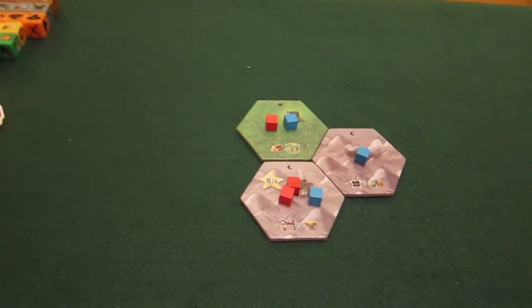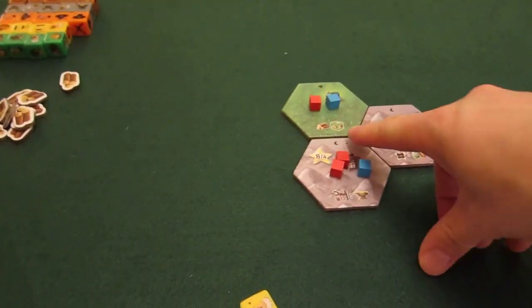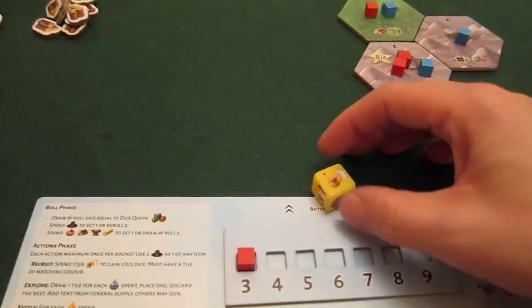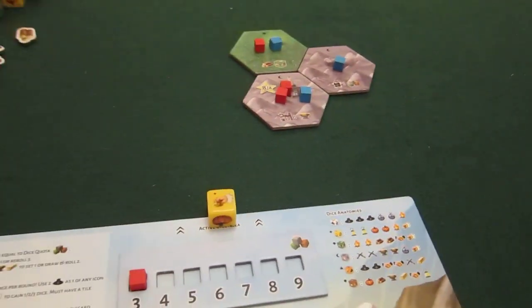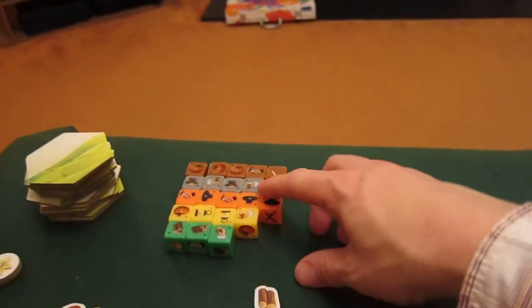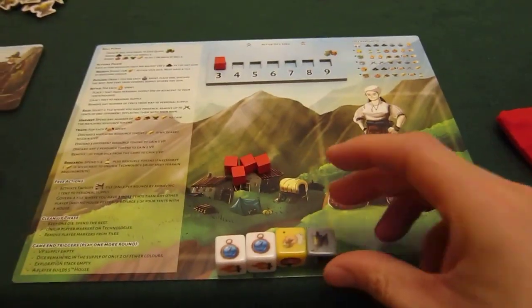I didn't take my starting resources — silly me. I should have started with one wood and an extra green die in my bag, which I'll add in now. So that was his first turn. On my second turn I have a recruit action, and since I have presence on a grey tile but no grey dice, I'll take a grey die. That goes into my spent area.